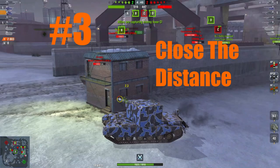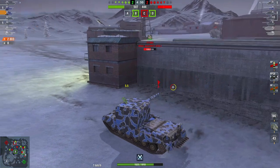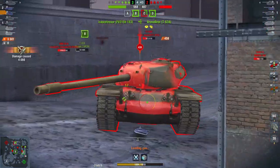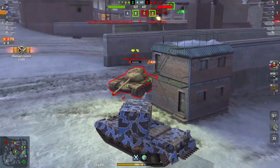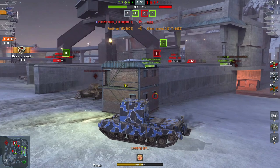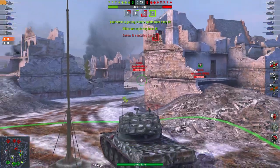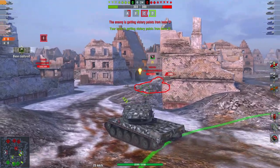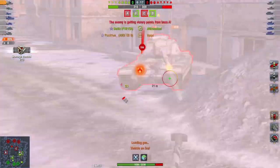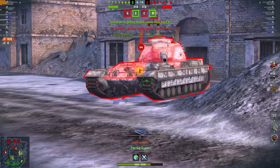Tip number three is to close the distance. It's a common misconception that you should play autoloaders from long range. I see the reasoning — you're paper, you're afraid of taking hits — but autoloaders are actually most efficient at close range, because at close range the enemy cannot get away from you. Once you've picked your victim, do whatever you can to close the distance. When you play at long range, it's easy for the enemy to take cover and bounce your shots, which makes your autoloader far less effective than a single-shot tank that actually has armor. You can see in all these clips: sure, you take one hit starting the engagement, but then you give three back in return, leaving your enemy with no chance to escape.